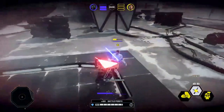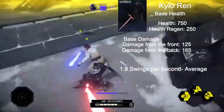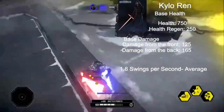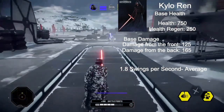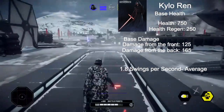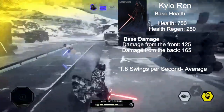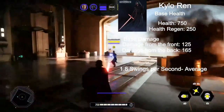Starting out with Kylo Ren's base stats, his base health is 750 and his health regen is 250. This is pretty average for almost all the saber heroes, and you'll see a pattern as we go through all the saber heroes. His base damage from the front is 125 and his base damage from the back is 165 — another pretty average stat, although his back damage is pretty nice.